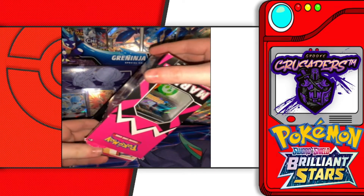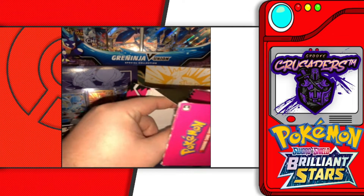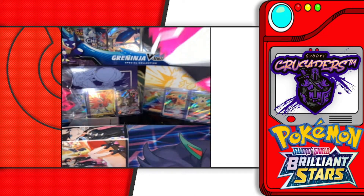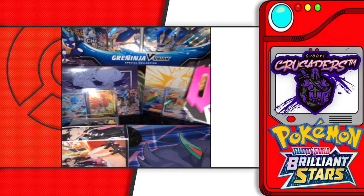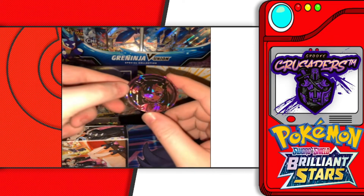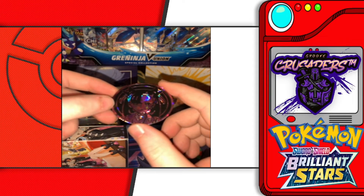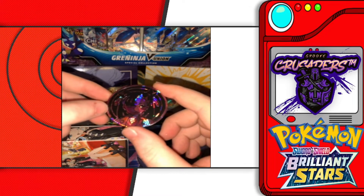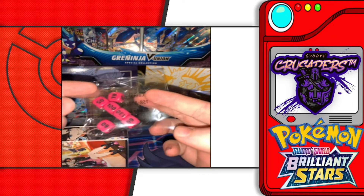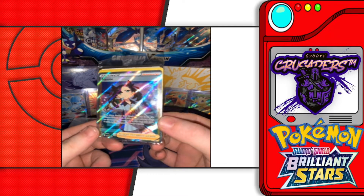We're carefully getting everything out. We've got the damage counters, the coin, and condition counters. And here's the really cool metallic coin — hopefully the lighting isn't too bad. I got the cool pink dice to go with it.